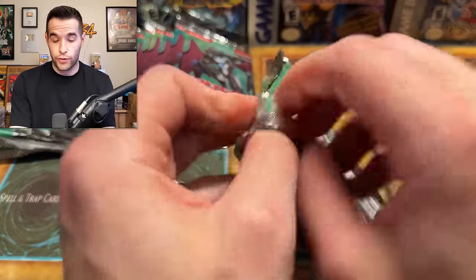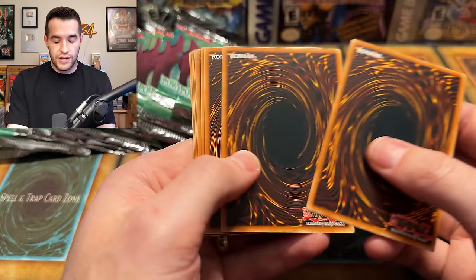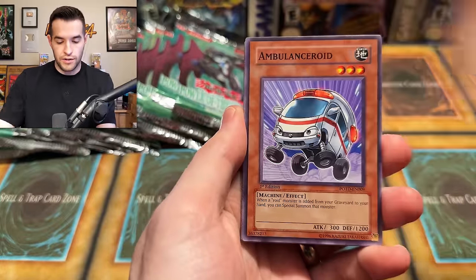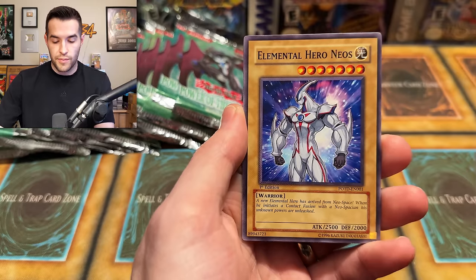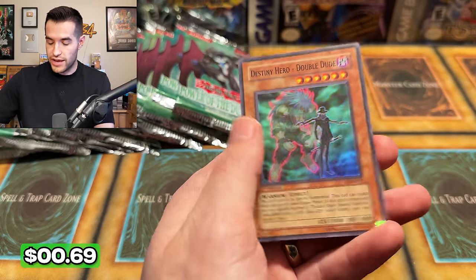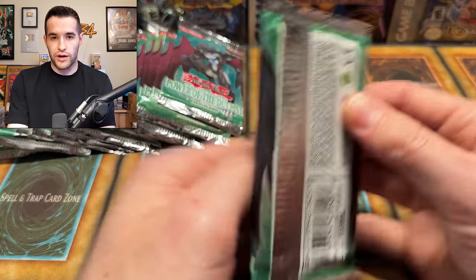Moment of truth — are we going to get a fourth error pack? Four error packs — is that possible? That would be the most error packs I think I've ever opened at once. Ambulance Roid, Decoy Roid, Jurassic Egg, Wonder Garage, Rescue Roid, Seraphim, Elemental Hero Neos, and a Destiny Hero Double Dude. So we have a foil. We're up to two Supers so far, and like 20 rares. We have like a booster box worth of rares already — about 18 total.